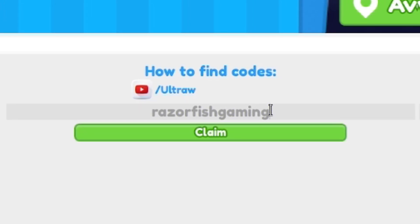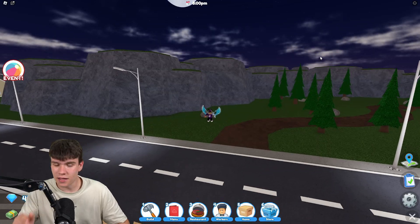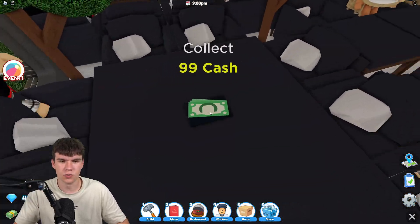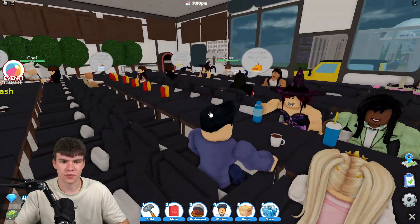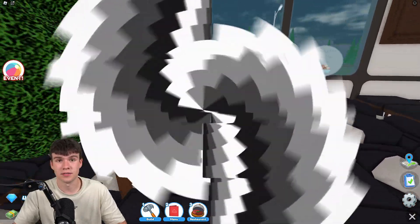Finally, our last code today is 'razorfishgaming.' Redeem this code for some nice rewards — click claim and that's it for the codes. As always, whenever Restaurant Tycoon 2 updates or releases new working codes I'll be making new videos, so stay tuned. That's going to be it for this video — I hope you enjoyed it, make sure to like and subscribe to show some support. Peace out!